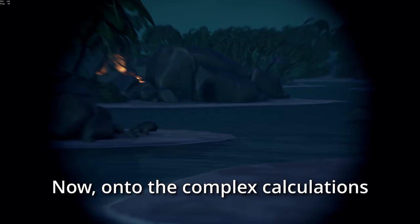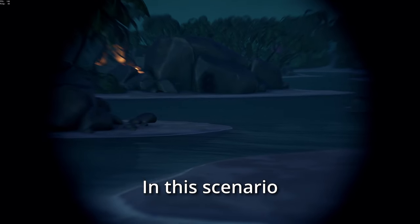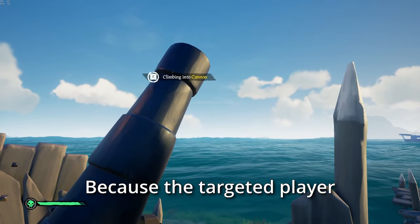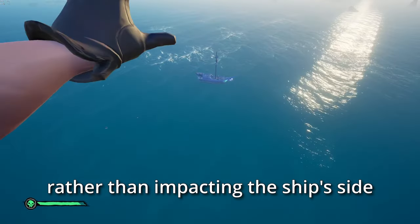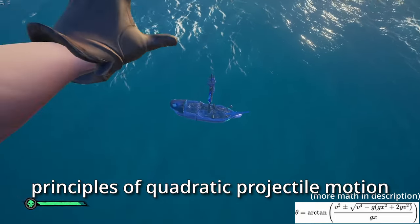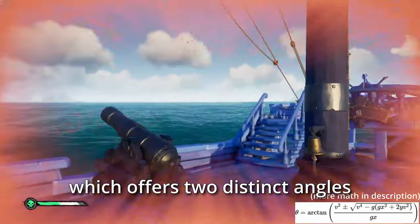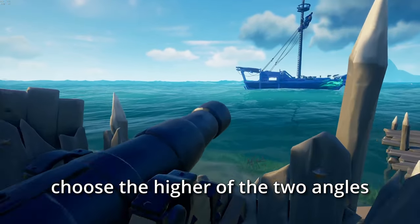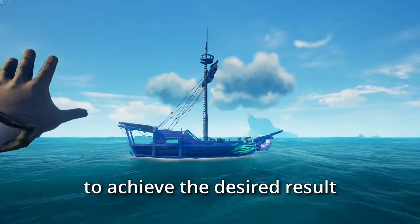Now onto the complex calculations required for deck shots. In this scenario, we aim for an arc trajectory. Why? Because the targeted player must ascend onto the deck, rather than impacting the ship's side. This concept aligns with the principles of quadratic projectile motion, which offers two distinct angles — two solutions — to reach the same point. However, we must choose the higher of the two angles to achieve the desired result.